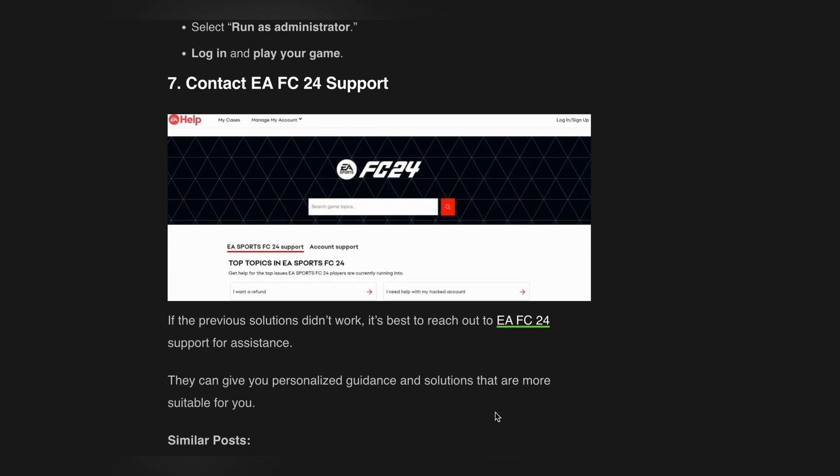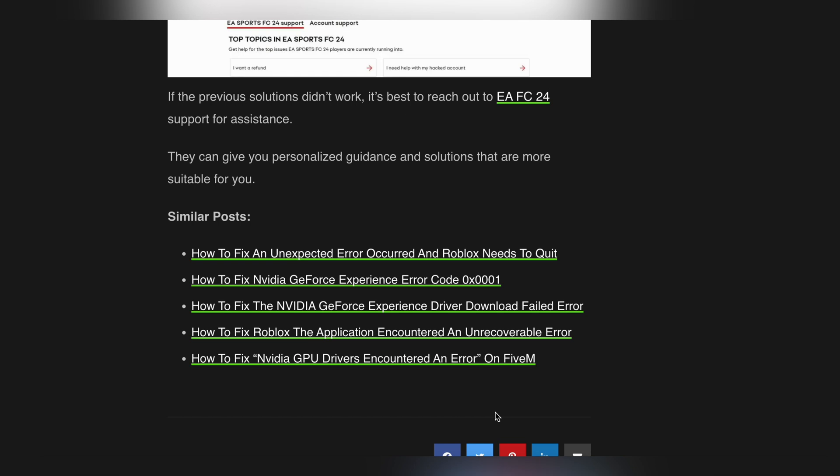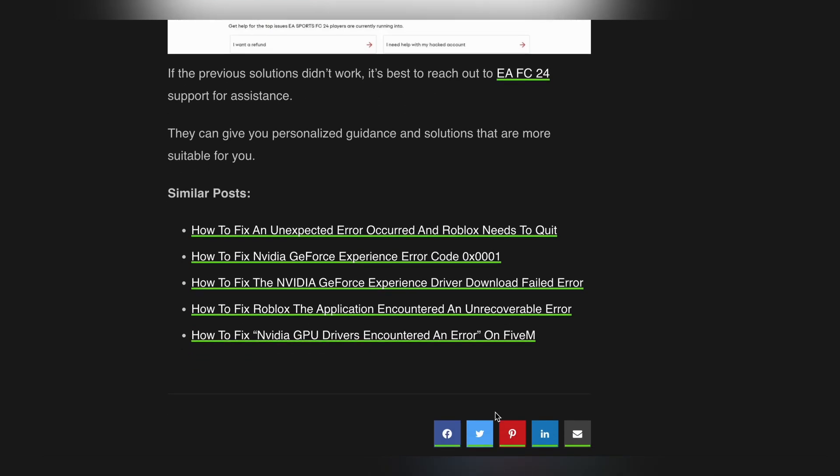If the previous solutions didn't work, it's best to reach out to EA FC24 support for assistance. This can give you personalized guidance and solutions more suitable for your situation. Thank you, and have a nice day.